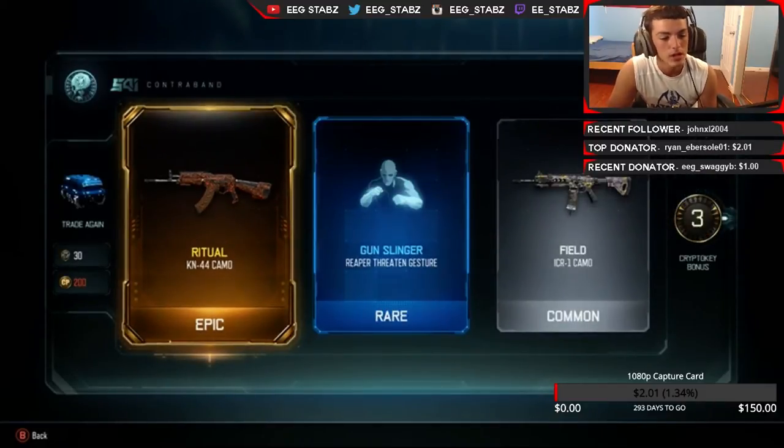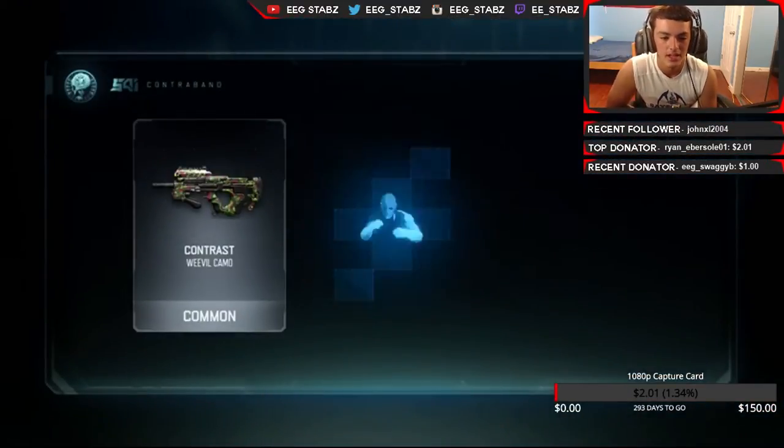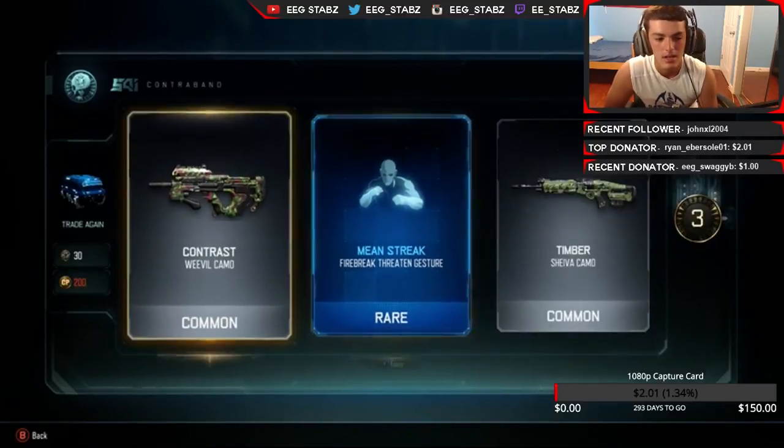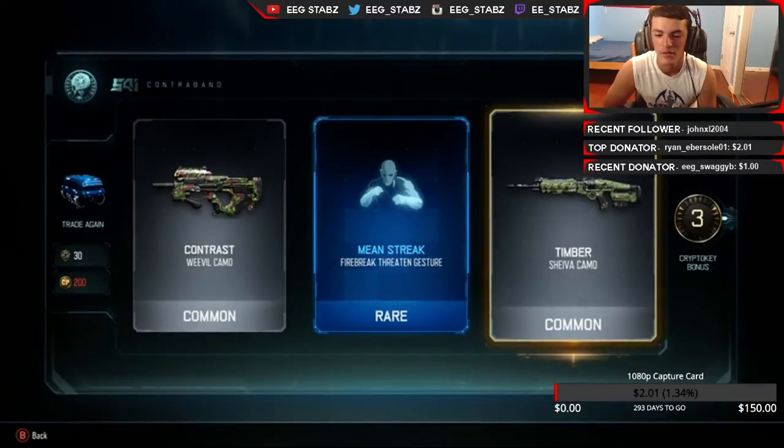We got Ritual camo on the .44 — the first epic camo. Gunslinger Reaper threaten gesture. The Field ICR, which is probably the worst camo in this game. Sorry if I do sound a little dead — I kind of just woke up, my throat is still hurting. Contrast Weevil, Mean Streak, Fire Break — I don't know what that even is — and Timber Shiva camo, worst camo in the game again. Let's go ahead and open our next one.